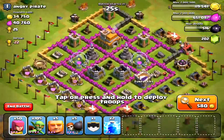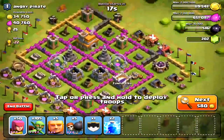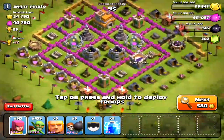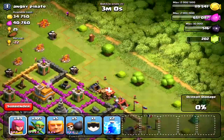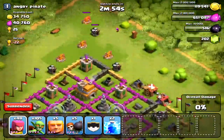The first base I find is probably the best one. This guy has about 34,750 gold and 40,760 elixir, with a trophy output of 25 trophies. But I'm not aiming to get trophies, so if I lose I'm basically losing on purpose. I notice all his loot is currently stored in his storages and pumps, meaning it's easier to attack.